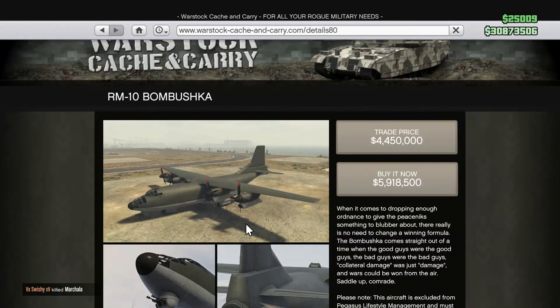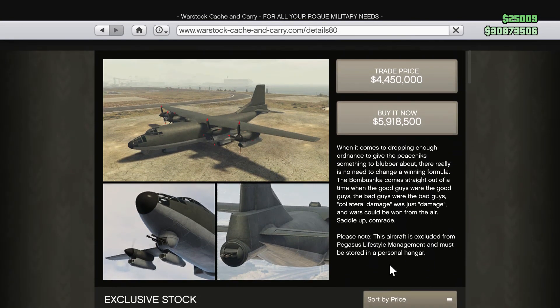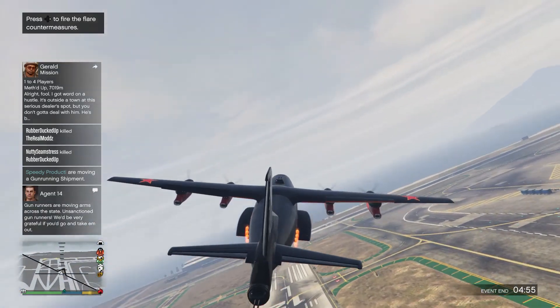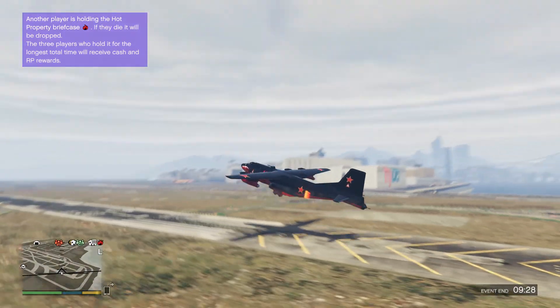This plane is called the RM10 Bombushka. It comes in at 4.4 million for the cheapest price and the full price is 5.9 million. This plane is very cool and it does have the ability to use a thrust, so when you are taking off you can use thrust to help it get in the air.